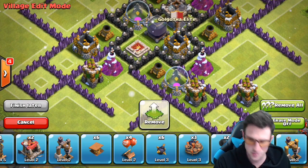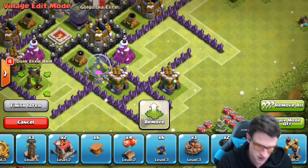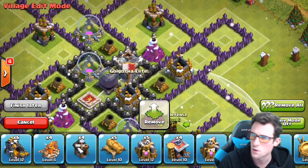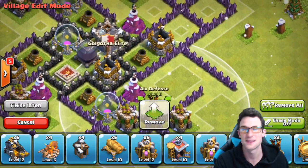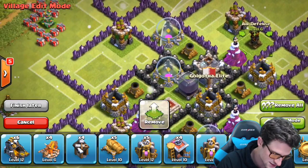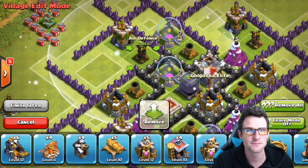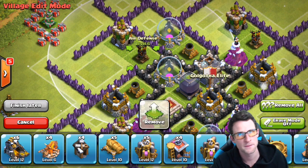Let's go ahead and continue bringing in the rest of our stuff. We're gonna throw this dark elixir drill right here. Another important defense obviously is the air defenses — we're gonna throw one in right there, and as you can see it is protected by that archer tower, that's why I put that right there. The other air defense is going to go right here. However, I do not get attacked by that many air troops at Town Hall 8 — I get more attacked by ground troops, so I'm not too worried about it.